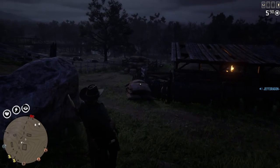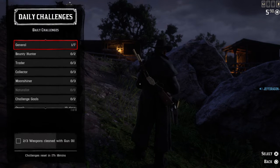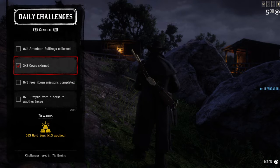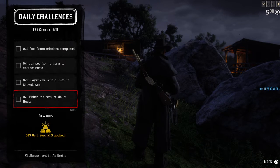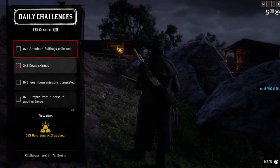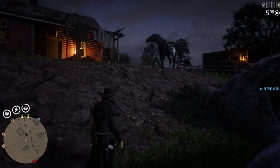Get yourself some cows. Get your daily challenge taken care of. Let's confirm my daily challenge was taken care of. Yes, there it is — three cattle skinned. Very good. Now I got a jump for my horse. Today's daily challenges are kind of fun. That one looks fun. I don't know where that's at yet, but I will. One more weapon cleaned with gun oil. You're going to make a lot of gold today. Right now I'm at 0.15, or 15% of a gold bar, for my dailies. What are you at? Let me know in the comments.